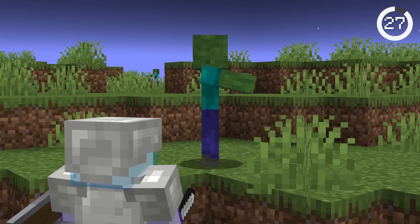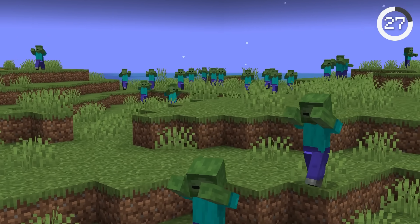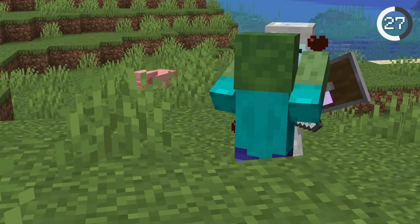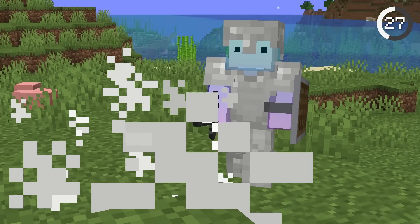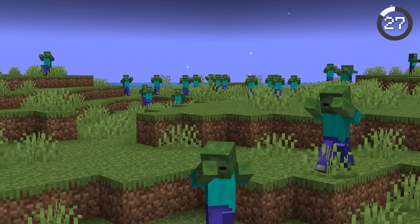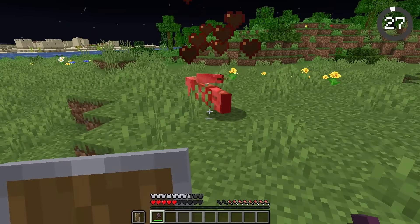Zombies have a secret ability — they can call other zombies within 100 blocks to help in battle. Within seconds, more zombies will pursue you. The best way to prevent this is to kill the zombie as quickly as possible. Damaged husks, drowned, and zombified piglins have the same ability to call other undead zombies, so make sure to take them out hastily.